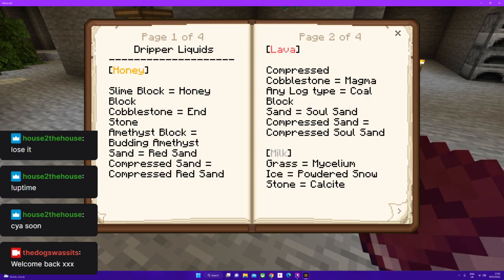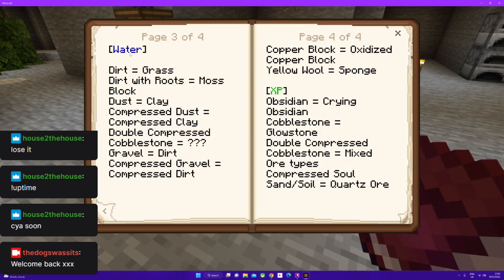For lava, you can get magma, coal blocks, soul sand, and compressed coal. Soul sand. For milk, you can get mycelium, powdered snow, and calcite. For water: grass, moss block.